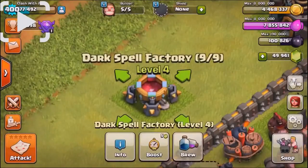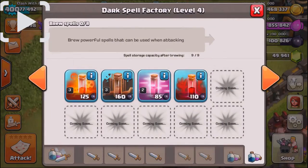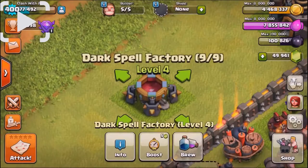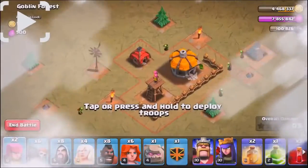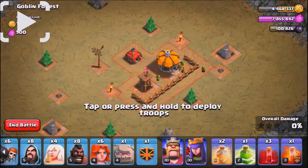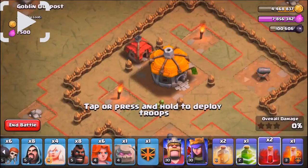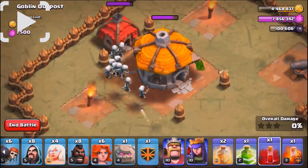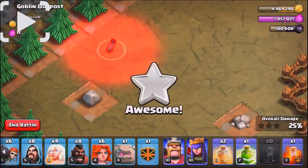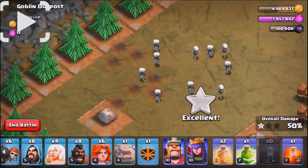What's up guys, we have the new update — the dark spell factory skeleton update. This video is brought to you from Clash with Ash, and I think he got it from Chief Pat and Daddy. Anyway, just had to give credit, but I wanted to show you this new skeleton trap and the new dark spell factory update.